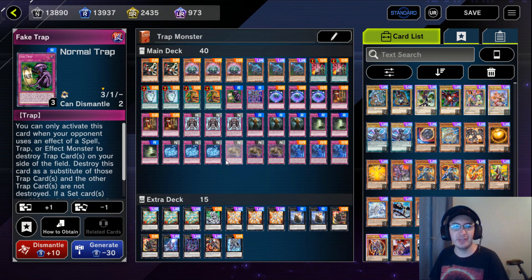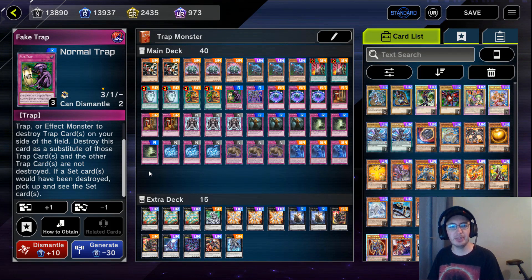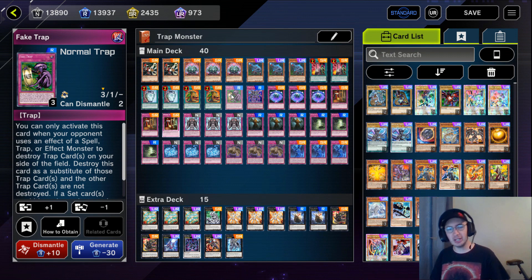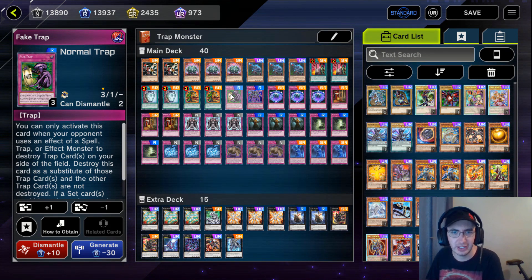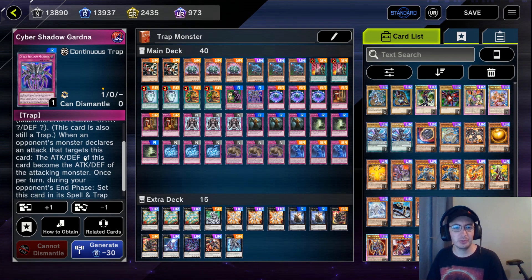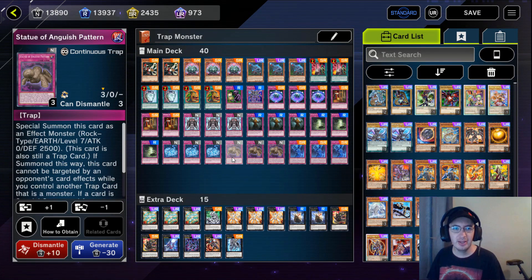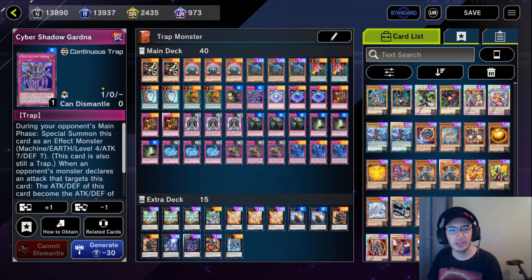Going into our trap cards - starting off, I am playing one copy of Fake Trap. Fake Trap says you can only activate this when your opponent uses an effect of a spell, trap, or effect monster to destroy trap cards on the field; destroy this card as a substitute for those trap cards. If set cards would have been destroyed, pick up and see the set cards to reveal that they're traps. So if we got our back row and our opponent plays Harpy's Feather Duster or Lightning Storm, we can destroy Fake Trap instead. Next, I'm playing one copy of Cyber Shadow Gardener - a pretty interesting trap monster. During your opponent's main phase, special summon this card as an effect monster. When an opponent's monster declares an attack, this card's attack and defense becomes the attack and defense of that monster. Once per turn during your opponent's end phase, set this card in the spell and trap card zone. That last effect is really why we're playing this - it's a trap monster we can keep re-summoning each turn to activate Statue of Anguish Pattern's ability to pop a card.